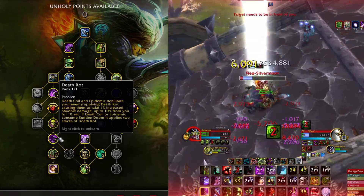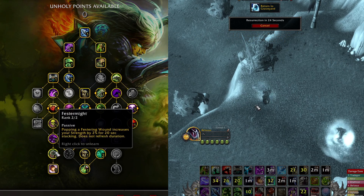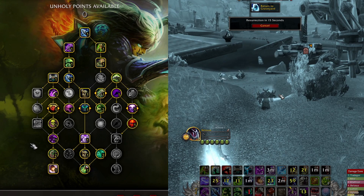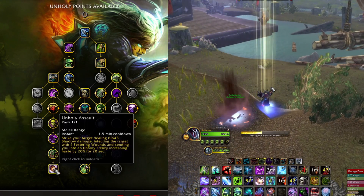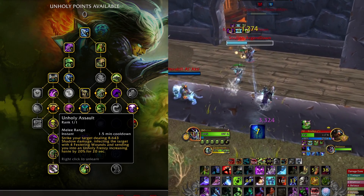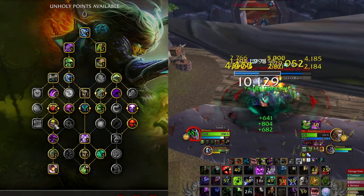Death Rot on the left side increases the shadow damage the target takes with nearly every attack we make. Feasting Strikes/Festermight — popping a Festering Wound increases your strength by two percent for 20 seconds, stacking up as you pop wounds, though it only lasts 20 seconds so you need to cycle through. Unholy Assault is favored over Gargoyle because it adds 20 haste, deals very nice damage, and makes our burst easier — pop Unholy Assault with the trinket, then straight into Apocalypse and Dark Transformation.